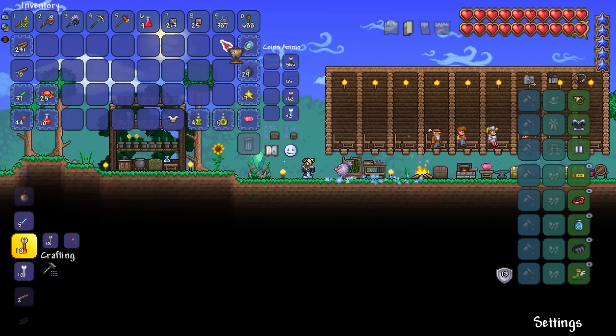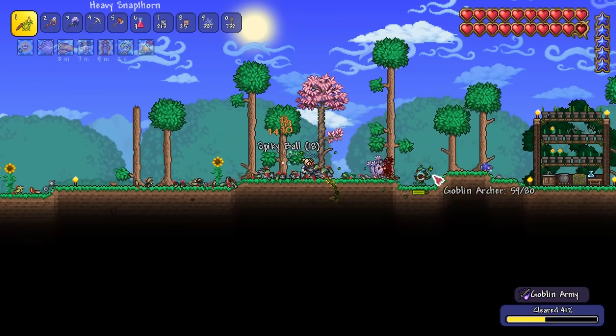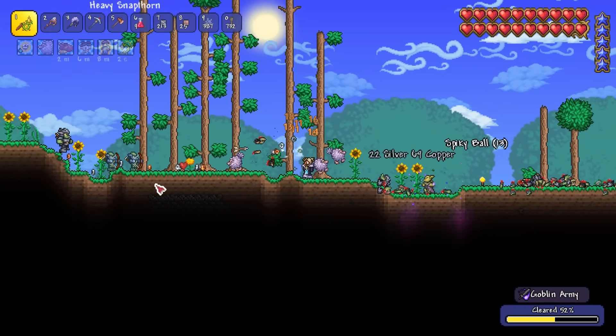Our new armor gives us 5% extra minion damage as well as an extra minion slot. When combined with our summoning potions, we can now summon 3 minions which is huge at this stage of the game. Now that we're powered up, I fight the goblins to unlock the Goblin Tinkerer NPC, as reforging for damage modifiers is critical to summoner loadouts to maximize damage.